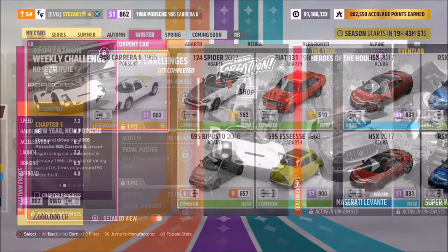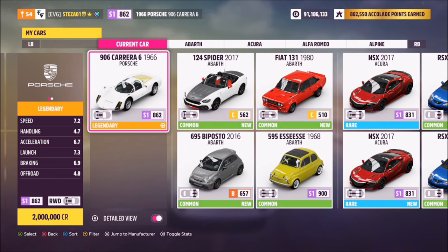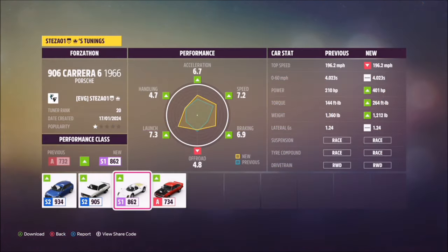This is the car in question. You can get it from the Forzathon shop, however if you don't have the points to do that, you can purchase it from the auto show for 2 million credits. You might find it a bit hard to get in the auction house.